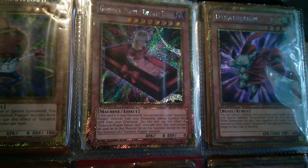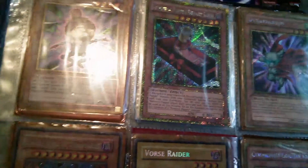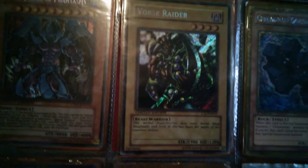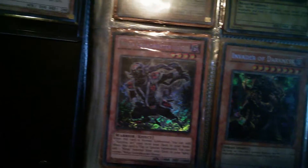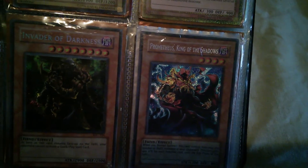Maxi Super Limited Edition, Mint. Gimmick Puppet Humpty Dumpty, Gimmick Puppet Dreary Doll, Dynotherium — anything from the Premium Gold packs are all Mint. Raviel, Lord of Phantasms — Secret, Near Mint. Force Red has some slight edge wear but very good condition overall. Cronomaly Gordian Knot, Ninja Grandmaster Hanzo — Mint. Invader of Darkness — Mint. Prometheus King of Shadows — Mint.